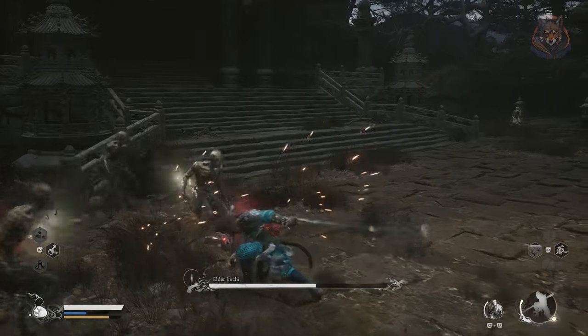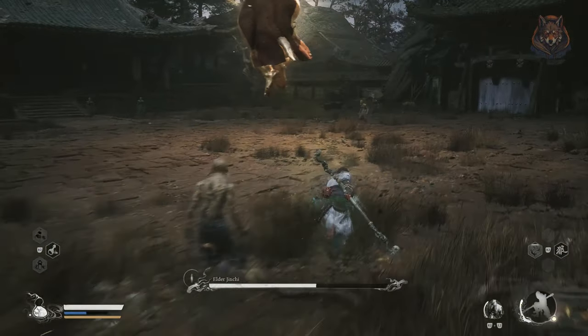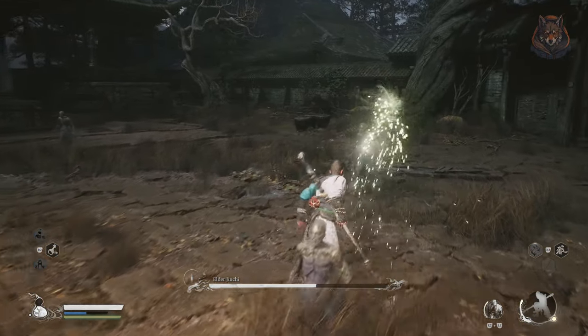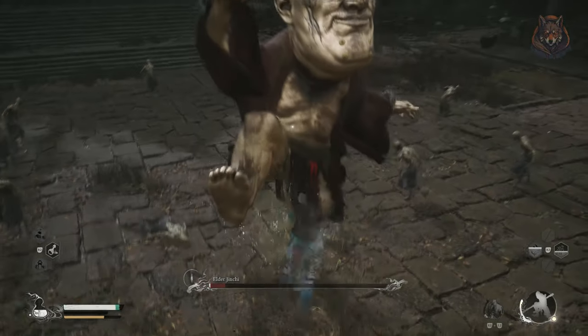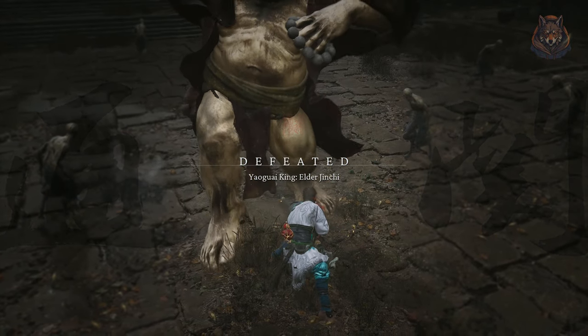After ringing the bell you will be transported to the secret area where you fight a final boss called Elder Jinchi. He's easy to defeat as he's slow moving and you can beat him just like the last giant baby boss that you fought. Be careful though — in the middle of the fight when he rises into the air and glows, you need to kill all the enemies on the ground as they will heal him. Other than that you can just dodge and quick combo attack him to defeat him.